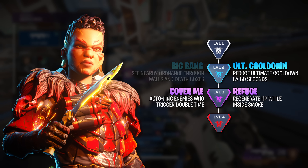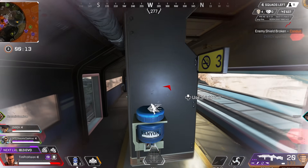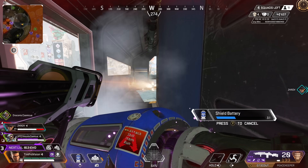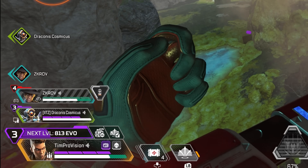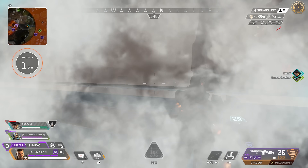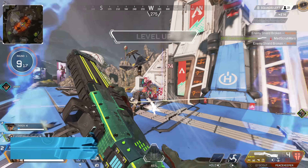For her level 3 upgrades, it does become a little bit trickier. Regenerate HP while inside smoke sounds like the obvious winner, and for those who are aggressive I think it is, but it only heals about 25-ish health and it is pretty slow. Because of this, I find it kind of irrelevant at times, plus it's going to be pointless if you only get hurt to where only your shields are partially damaged.